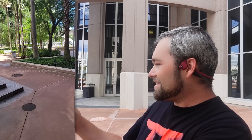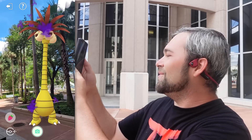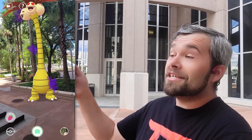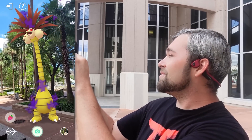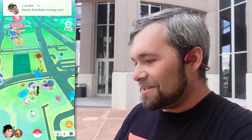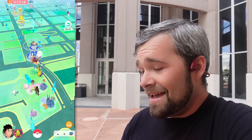I just made the Alolan Exeggutor my buddy — let's bring it out real quick. I want to see how this thing looks. Oh my goodness, look at that! That is so cool. Let's take a quick picture of it — and we got a photobomb, awesome! It's going to have Frustration, but we'll see what that Smeargle turns into in the future. Look at it in the overworld — so crazy! If you look closely, you can see the little back head has red glowing eyes too, which is really awesome. After all that grinding and praying, I finally got one from a grunt, no less. It was a good time.